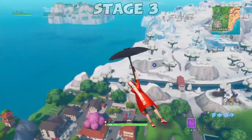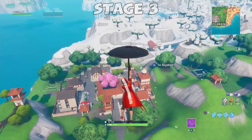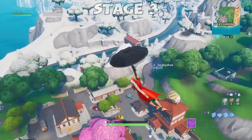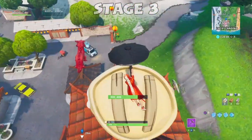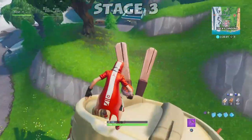The third and final location is the Dumpling head. You need to go on top of the Dumpling head and dance on it. Come over to Lucky Landing, where the Dumpling head will be doing a 360 on top of a building. Go on top of the Dumpling head and just dance — that's how you complete the challenge.